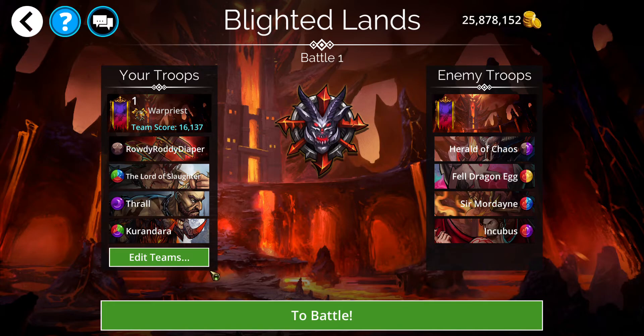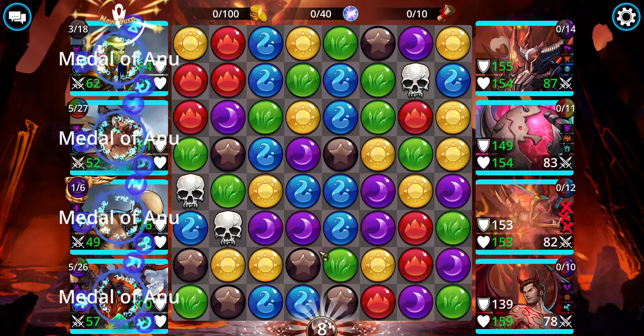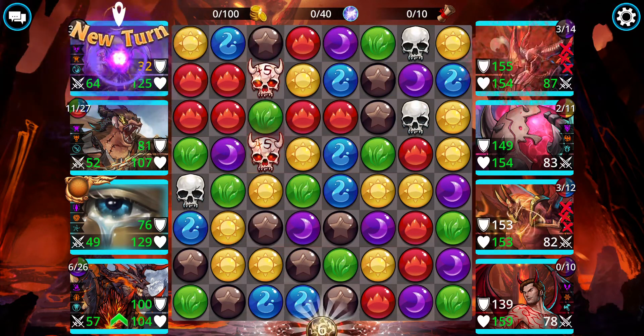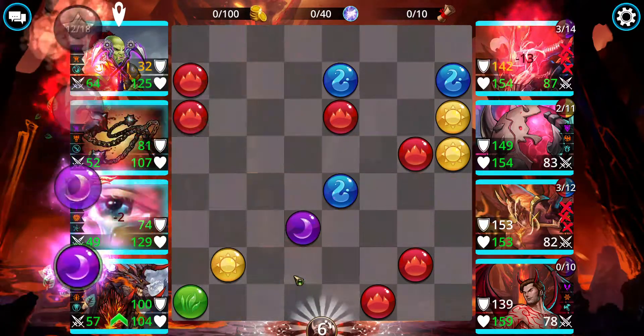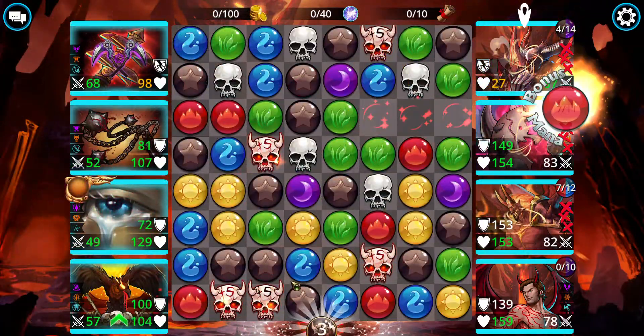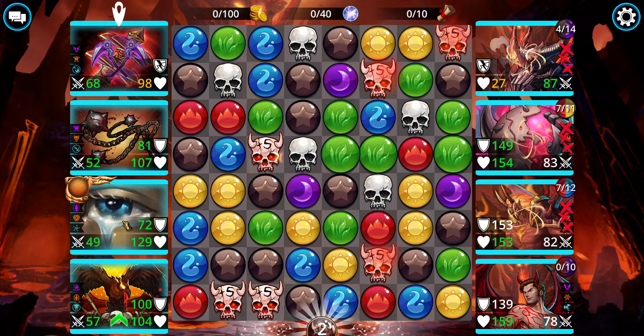Let's go ahead and take a look at it and see what happens. I haven't lost any and I've had really good luck with this. Now that I've got Doomed Club in there, basically the most important thing about this team: if you get Thrall up quick, two casts of Thrall will fill Lord of Slaughter and Kurandara. I kind of didn't expect the death mark and I hope it doesn't matter.